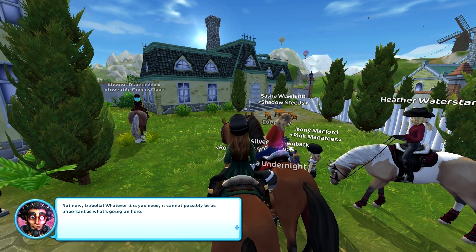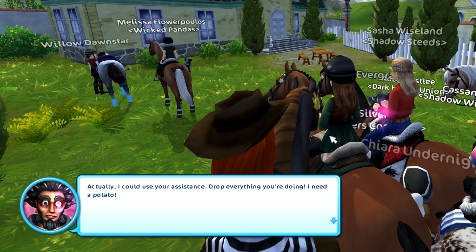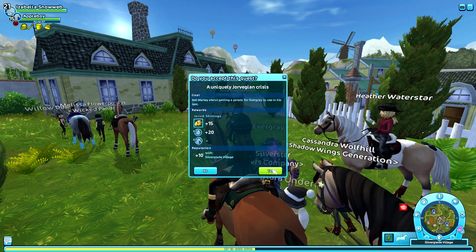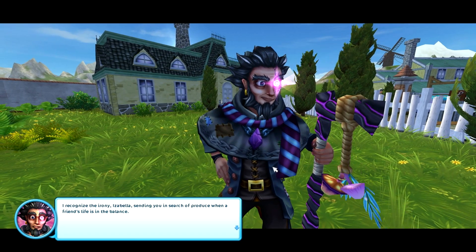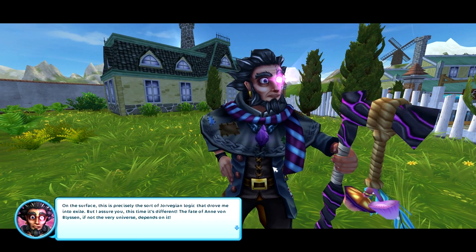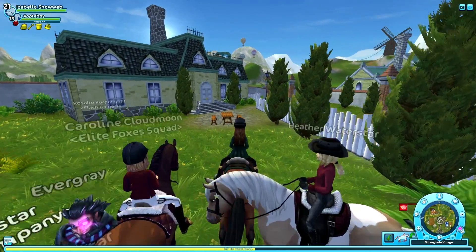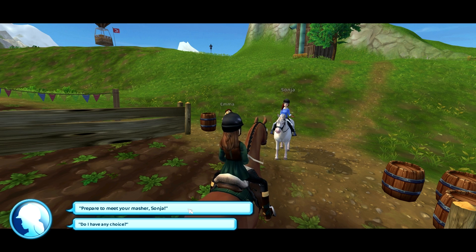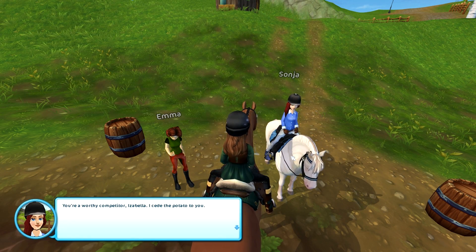We talk to Evergrey, but he's busy and says whatever I need can't possibly be as important as what's going on here. He needs a potato for some kind of test. We ask Marley about getting a potato, but Sonia wants to take it from me — so we have to race her. We win the race, and now we have the potato!